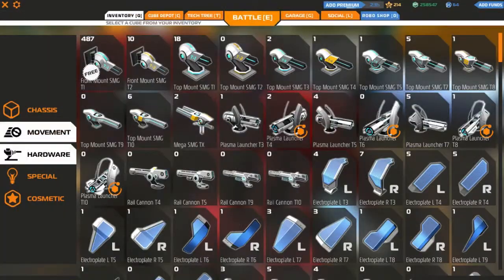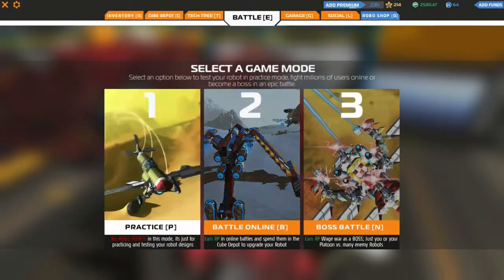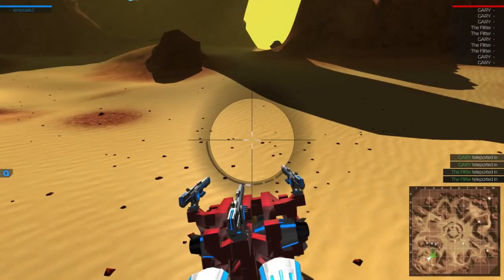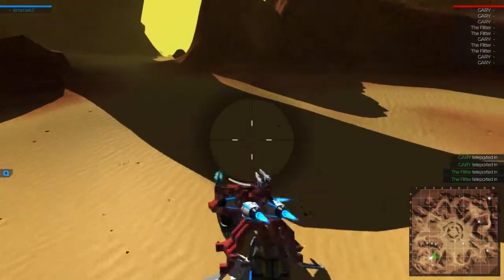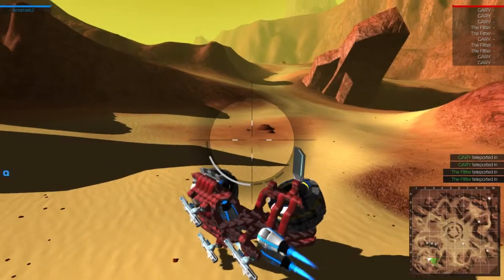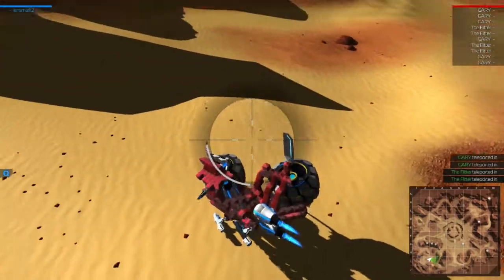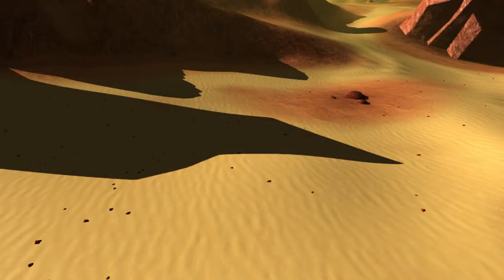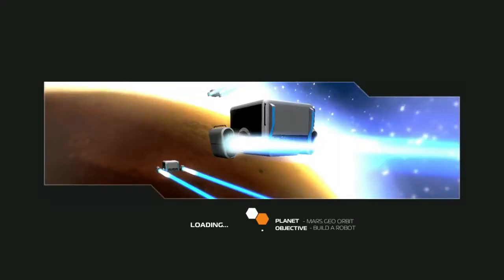I want to add my rudders back. How does it control without the rudders and just those? I need the rudders because when I go airborne, that keeps me stable. This keeps me stable on the ground, keeps me from teeter-tottering. Whoa! Nope, nope! Yeah, I think I need my rudders. I'm going to need them.